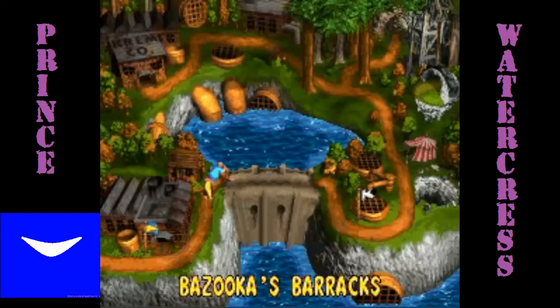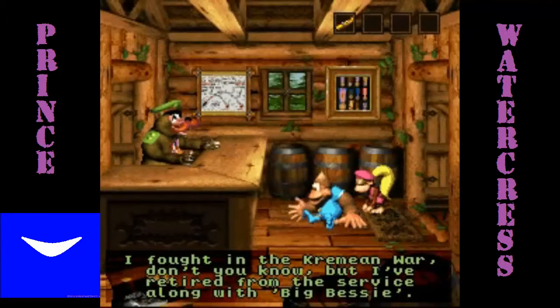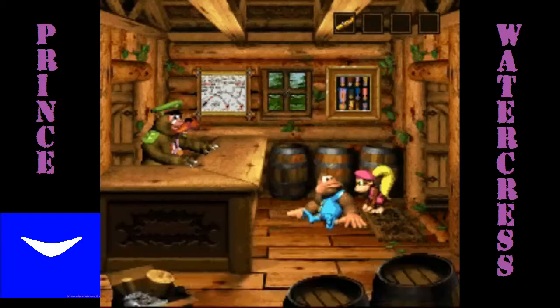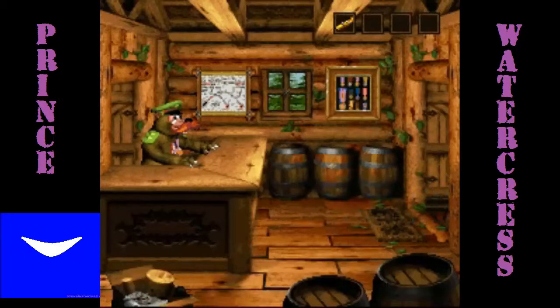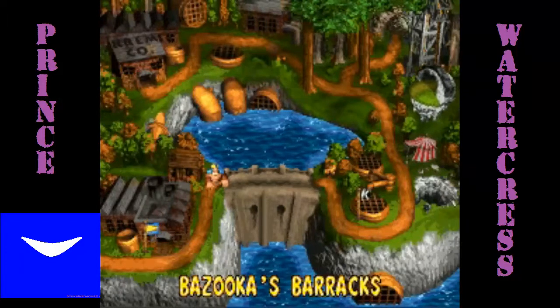Now it's time to head to Bazooka's Barrage, where we meet Brigadier Bazooka Bear — that's his actual name. He used to fight in the Crimean War but is now retired from the service, along with Big Bessie, which is the name of the cannon in his bunker. You will need Big Bessie in order to get up to that little cave suspended on that rope. Unfortunately you need ammo in order to actually use the cannon to get up there, and we won't be doing that for quite a while.